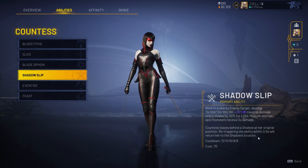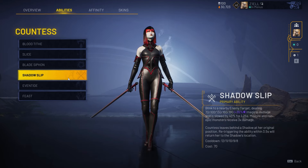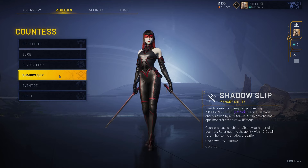Eventide sends out a cloud of darkness — it's basically a wall in front of you, and anything in the way takes some pretty serious damage. Blade Siphon and Eventide are your main two wave clear abilities, while Shadow Slip is your mobility, engagement, and disengagement ability.